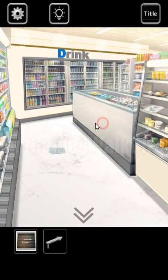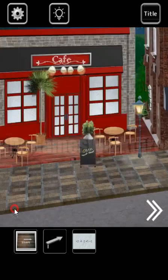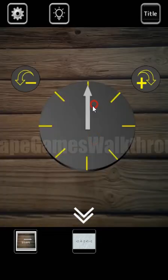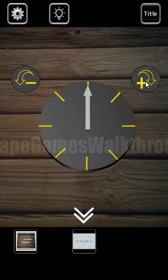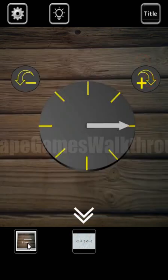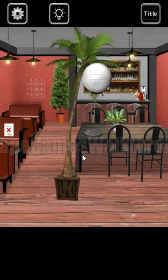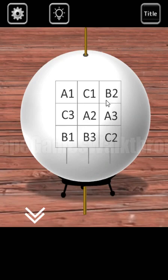Going once again to the store. We can take a note with a hint and will use it here. We need to place this arrow here. This is the start position on the right. And with this plus and minus, we need to use this sequence: it's a start position, then plus two, minus four, minus two, plus five, and plus one. We've got the ball with the hint — its coordinates.